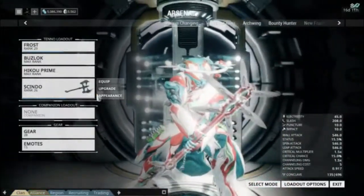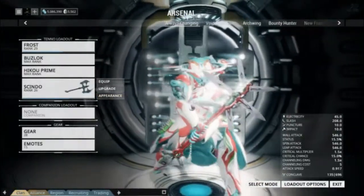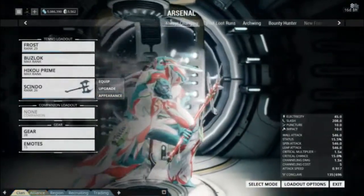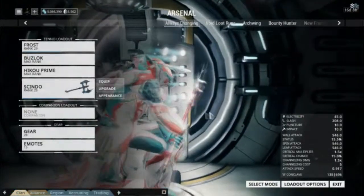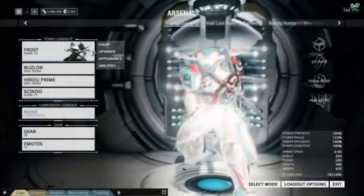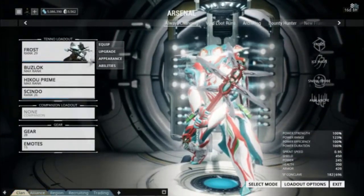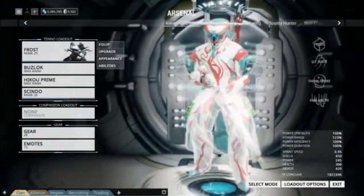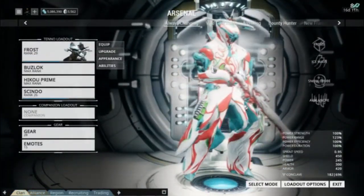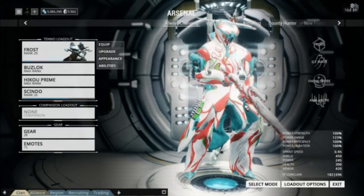And then the Sindo last, with the electric ability, also has a sweet skin that looks pretty cool with a little bit of electric pulsating throughout it, which is pretty sweet. And of course, as I said, Frost with his frost element — the ice comes in as the fourth and final element. The skin on him I believe is the festive skin, and it looks great with the different color combinations.